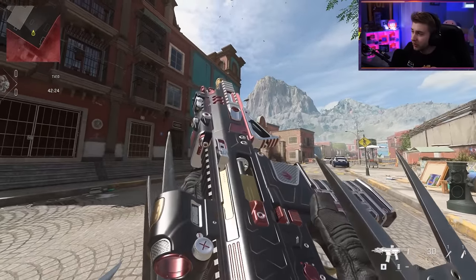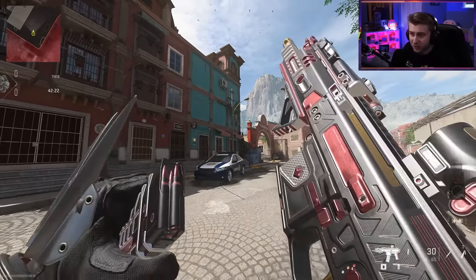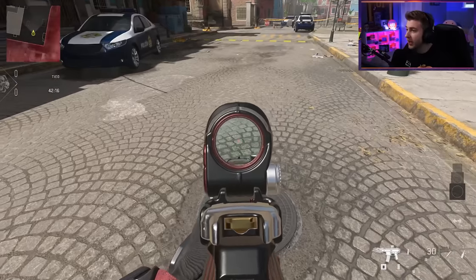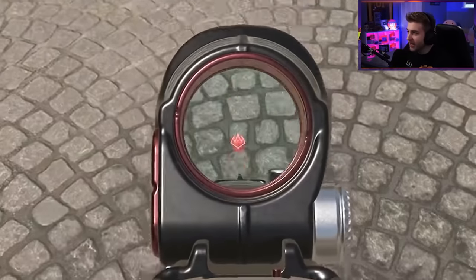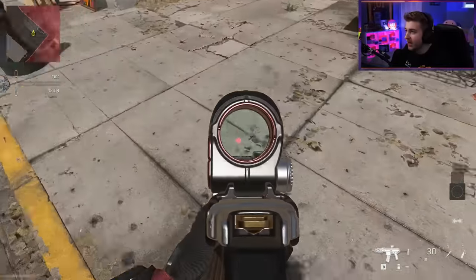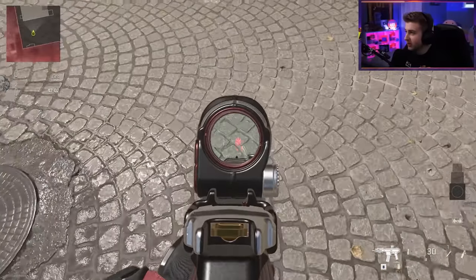Here's what the ISO Hemlock from the bundle looks like — pretty nice. I don't think I'd be using this too much, but I have a nice blueprint for it. The laser on this is his logo as well, but it's an ADS laser — you can only really see it when you aim down sights. So unfortunately it's not on the optic site, just how the laser projects, but it's still pretty cool.